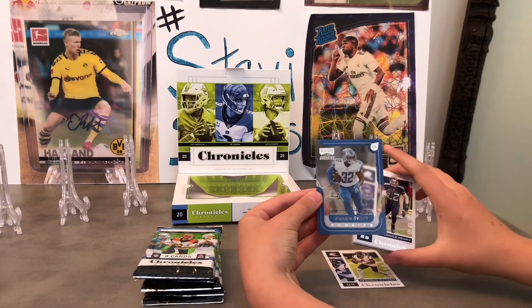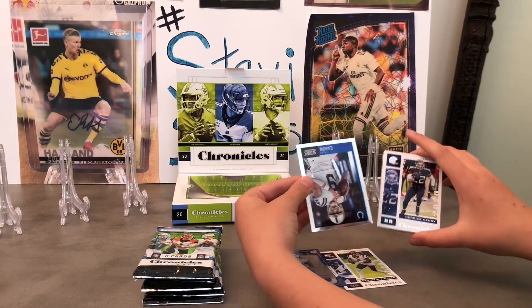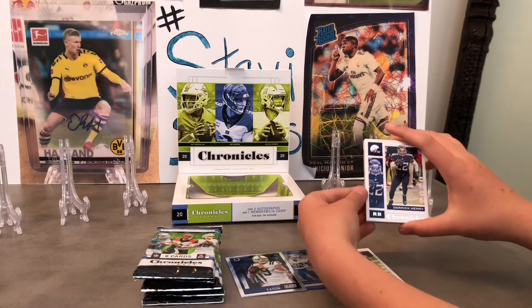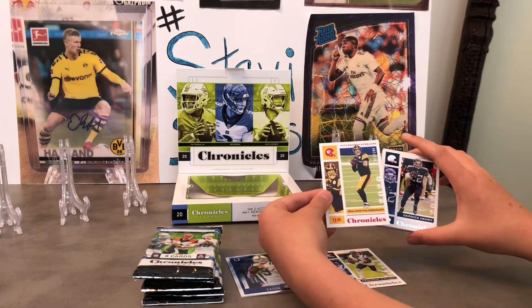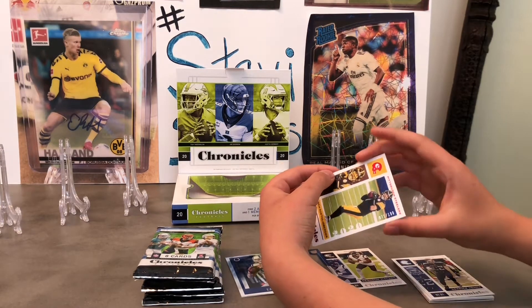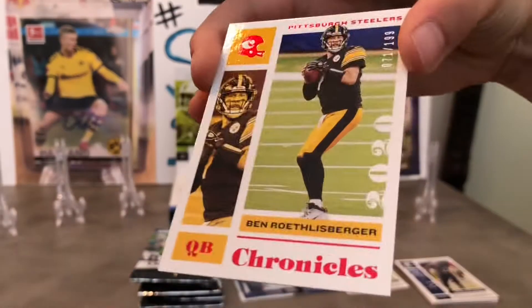We got a clear acetate rookie — DeAndre Swift, that's cool. Here's the new Score Chrome: Jacob Eason. And we got a Big Ben red parallel numbered out of 199. At least he's still in the league. That's a nice insert — 199 right there.